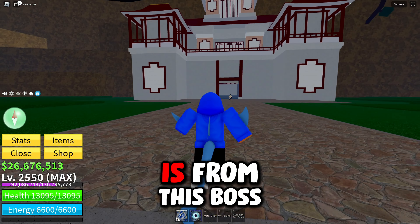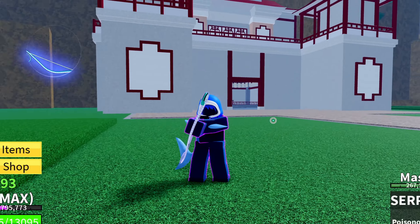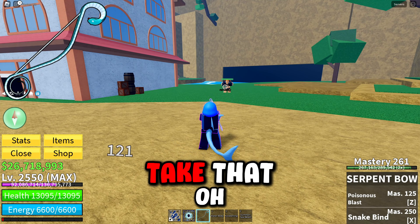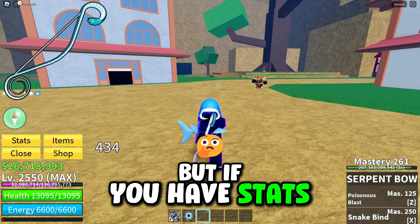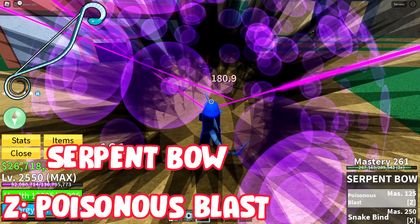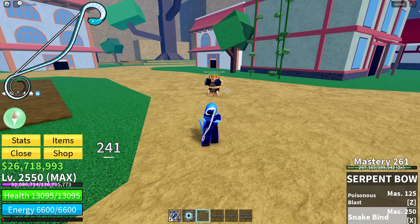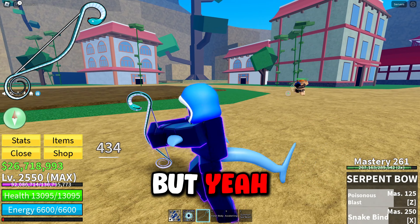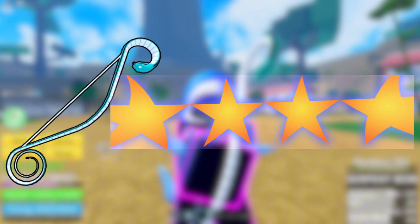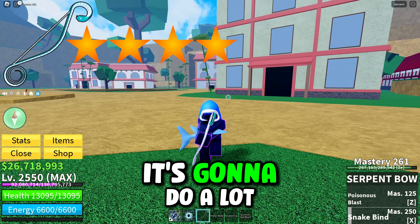The next gun drops from the Island Empress boss. The gun's design is literally just a green snake — pretty cool. The M1 does poison damage, which for only two seconds but with stats it could deal two to three thousand damage just off the M1. The Z ability is Poison Blast, which also does poison damage — combine that with M1ing and it stacks up. The X ability is Snake Bind, which isn't the best. I'm giving this gun a four-star rating because if you know how to use it, especially with stats, it can be one of the best guns.